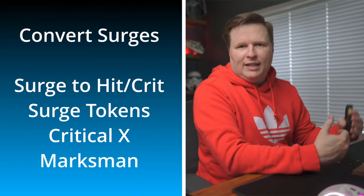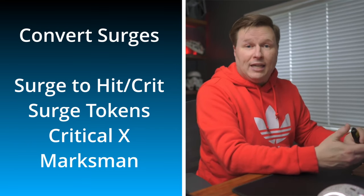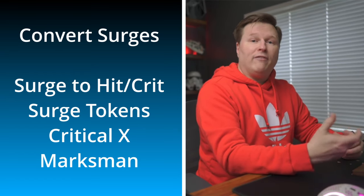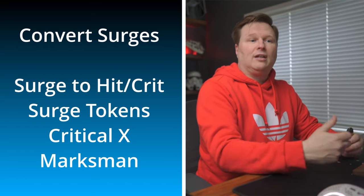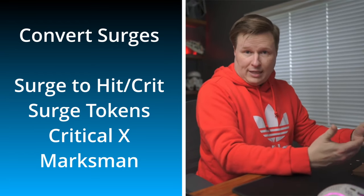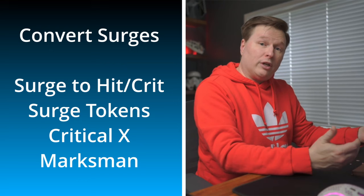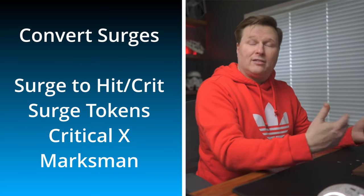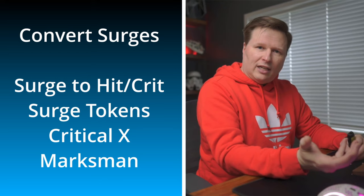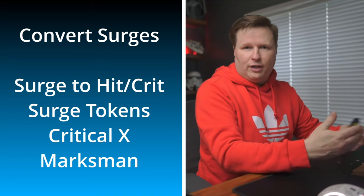From there, it's convert surges. If you look at your unit cards, certain units have surge to hit or surge to crit. Either way, if you have surge tokens — for example if you're a clone player — you have the ability to take those surges you rolled on the dice and turn them into hits. The next keyword under convert attack surges is Critical. Some units, like the rebels or shore troopers with their heavy, have Critical X keywords on their command cards. Critical 2, for example, means if you throw the attack dice and roll two surges, you get to convert those to crits before the defender gets into any of the next steps.